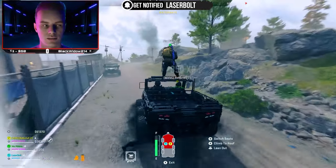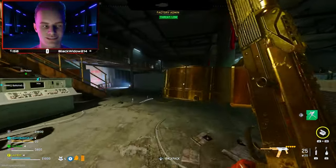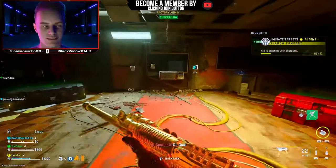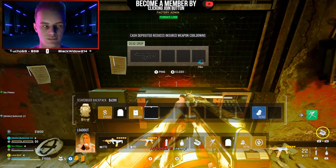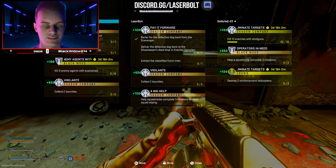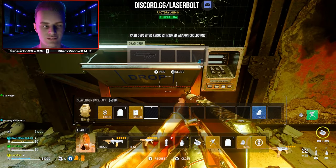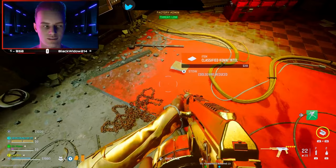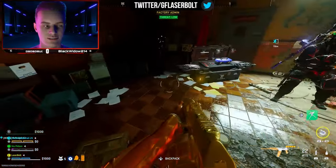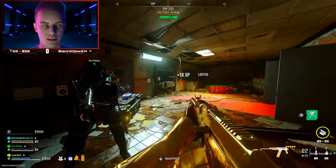Head over to the Scavenger buy station, barter for it, and you'll receive the dog bank. Once you have the dog bank, exfil and head to Al Mazara. From there, go to the Koshi Complex, make your way to the shopkeepers, and deposit the dog bank in the deposit box — the dead drop located between the black and orange barter stations.